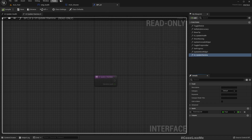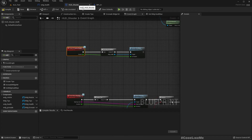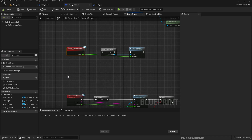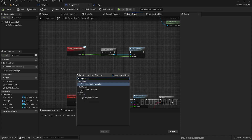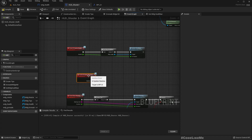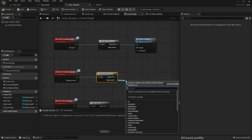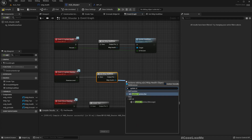Now let's implement this in the shooter HUD — 'update stamina'. We need to have the same macro to make sure we have a valid instance of the health bar UI widget, and then update the stamina level.